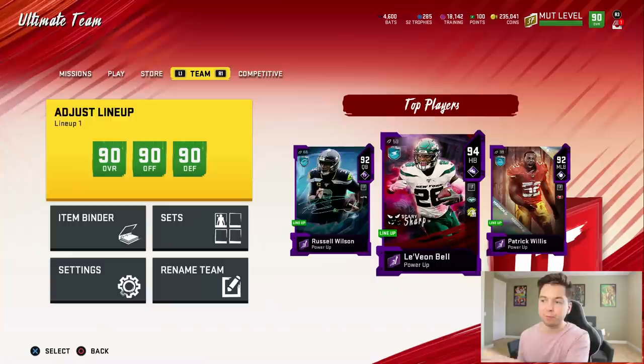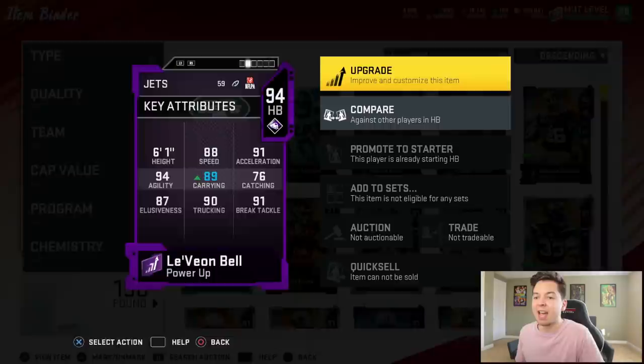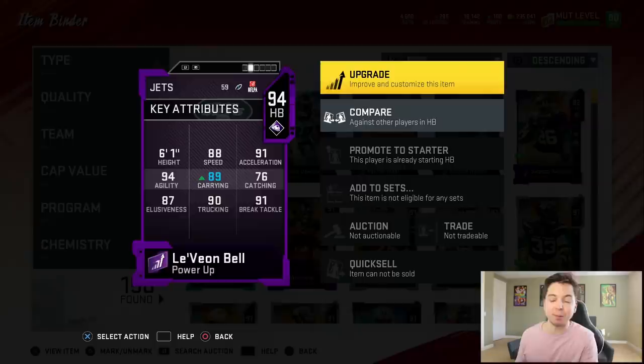Now I know it doesn't show it on the front of this card, but this is a limited edition. I gotta say the card looks good. He's by far the most complete back in the game right now. 6 foot 1, 88 speed, 91 acceleration, 94 agility. He can catch — you guys know Le'Veon Bell, he's pretty much an extra wide receiver. 87 elusiveness, 90 trucking, and 91 break tackle.